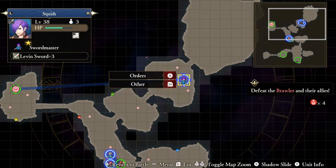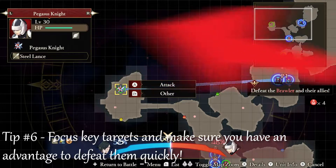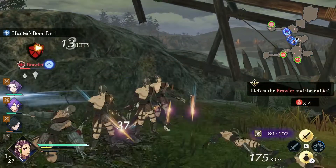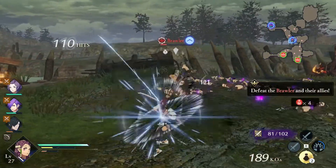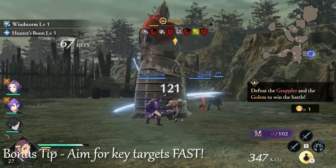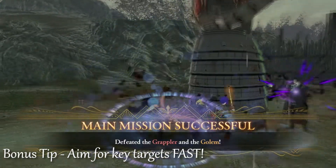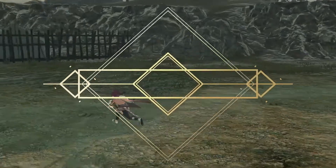The last tip, number six: defeat key targets. If you have mages or specific named enemies on the field — like when I faced Hilda, Marianne, and Lysithea — take them out as quickly as possible. If an ally is shown in trouble on screen, send a character to defend them immediately. Defeating key targets is especially important for enemies that have an advantage over you, and they can also drop items that restore your Warrior or Awakening Gauge.